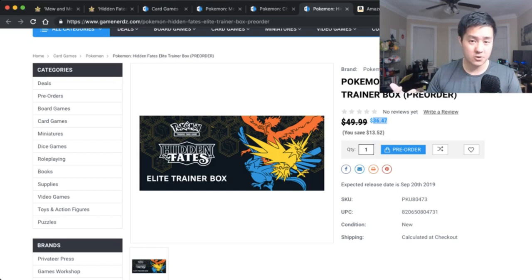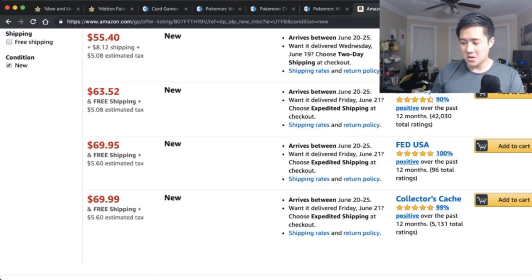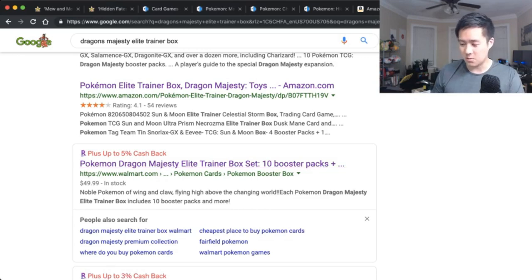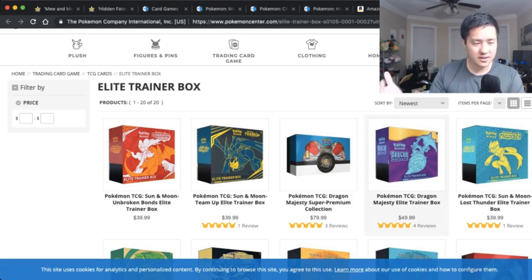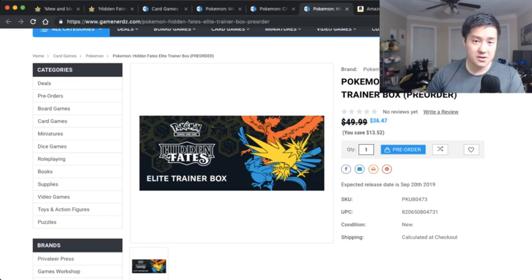At $36 on Game Nerds, I think the Elite Trainer Box pre-order is actually a very good deal and everyone should seriously consider it. Looking at Dragon's Majesty now after release — on Amazon you can't get it for less than $55. Other stores like Walmart, GameStop, and the Pokemon website all hold it at $50 MSRP. Pre-order is probably the best time to get it for under $37 before tax. My point, especially to fellow PokeYouTubers, is that August is going to be expensive.